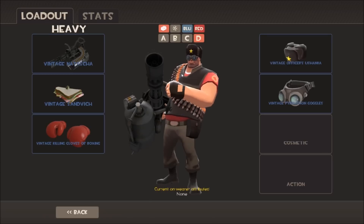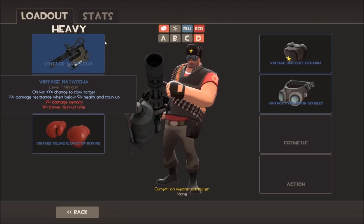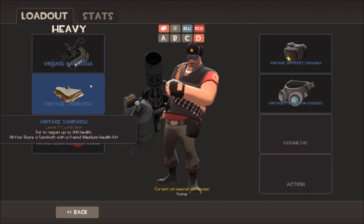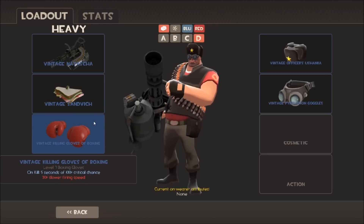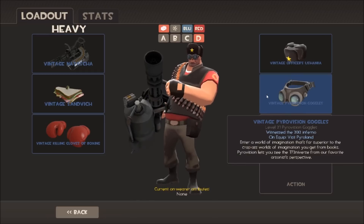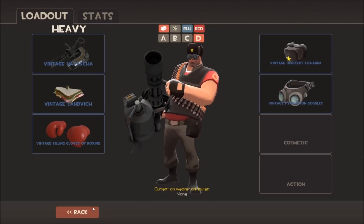Moving on to the Heavy, and the Heavy does not have an all-vintage loadout either. We start off with the Natascha — there are a couple of weapons you can use — we've also got the Sandvich, the original secondary unlock. For those of you who played back in the early days of TF2, 2007, 2008, 2009, there were no unlocks — no Sandvich for the Heavy, he had to run the old stock shotgun loadout. Then we've got the vintage Killing Gloves of Boxing, one of the first unlocks for the fists. I've picked the Officer's Ushanka for the hat — I used to have a Sunbeams one of these, painted white, as my Heavy loadout for a long time. And then we've got the Pyrovision goggles, as there are no vintage cosmetic items covering anywhere else on the body or face for the Heavy. So he does not have an all-vintage loadout.